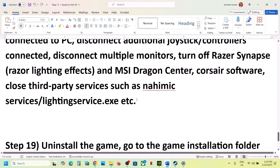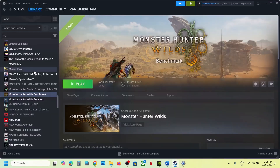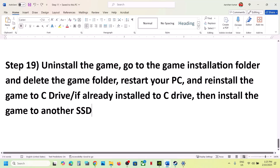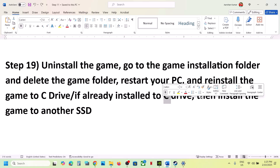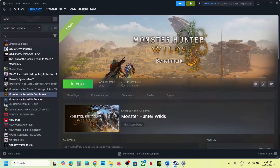If nothing is working, the last step is to uninstall and reinstall the game to a different drive. Right-click the game in Steam, select Manage, then Uninstall. After uninstalling, go to the game installation folder and delete the game folder. Restart your computer, then reinstall the game to the C drive. If already on C drive, try another SSD. One of the steps in this video should help you run the game successfully.